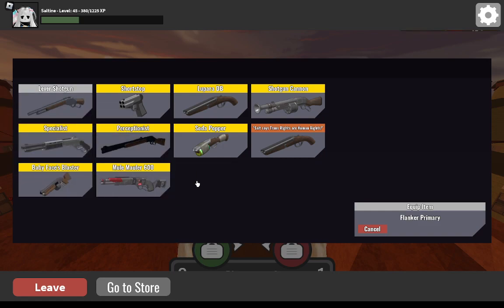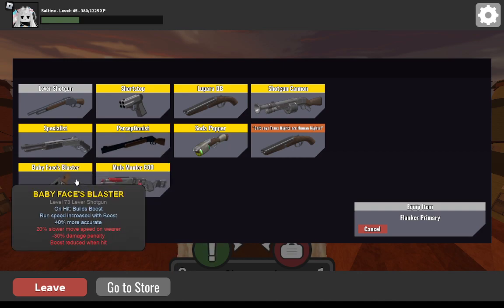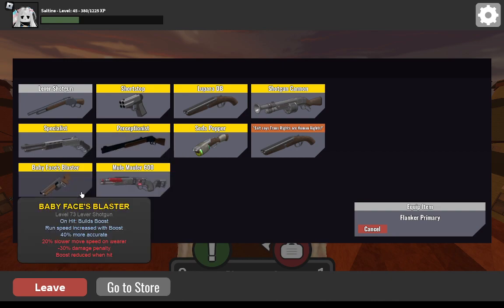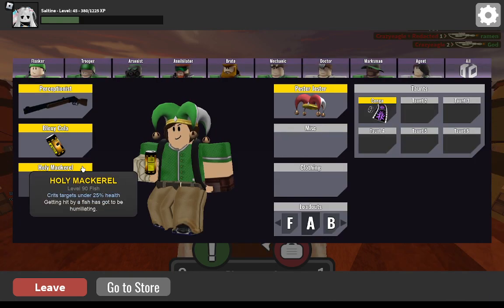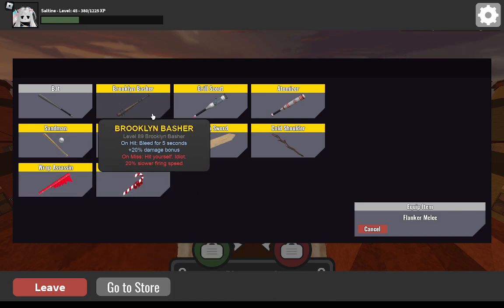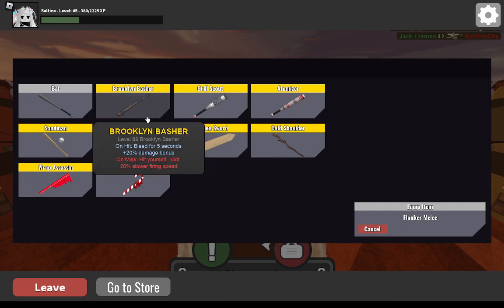First is the Flanker, and this one's not very difficult. It's pretty clearly the Perceptionist or the Babyface's Blaster. I've never used the Perceptionist — it's the only weapon in the Flanker's loadout that I haven't used before. For secondaries, it's the Bloxy Cola, by a long shot — one of my least favorite weapons. And then for the melee, probably just Stalk or the Brooklyn Basher. I'm not a huge fan of either.